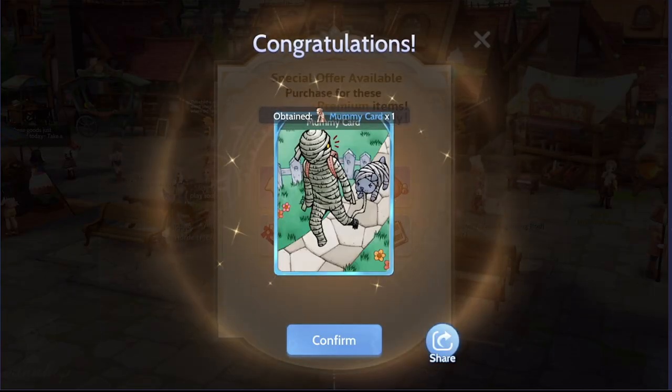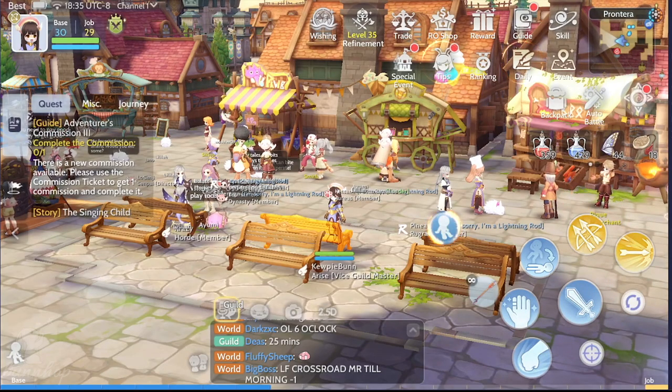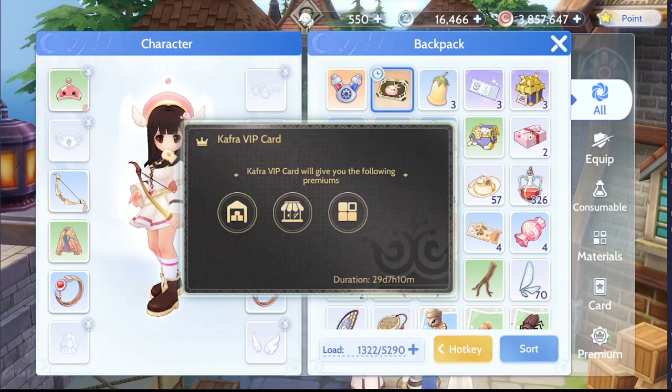I tried the beginner's pack myself and found it to be quite a good deal for the price of $4.99, which is equivalent to a little over 6 Canadian dollars, more than 27 Brazilian Real, almost 255 Philippine Pesos, over 70,000 Indonesian Rupiah, or over 163 Thai Baht. So if you have the budget, why not splurge on your main character at least?